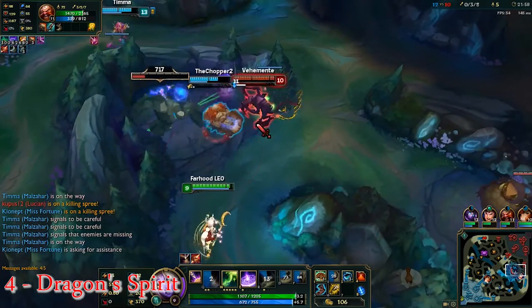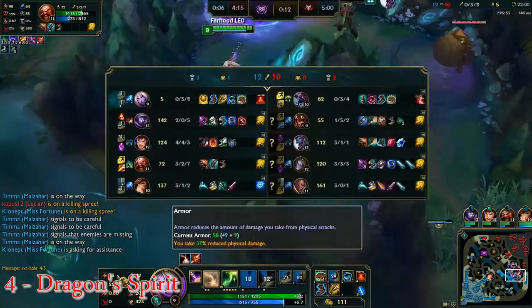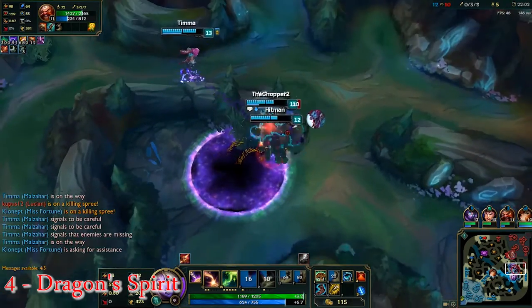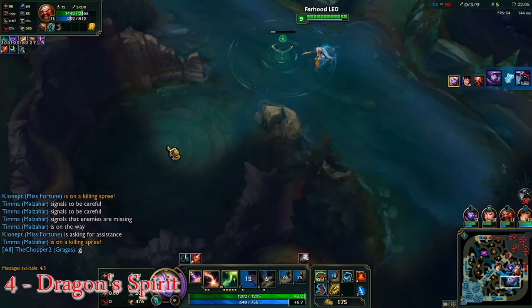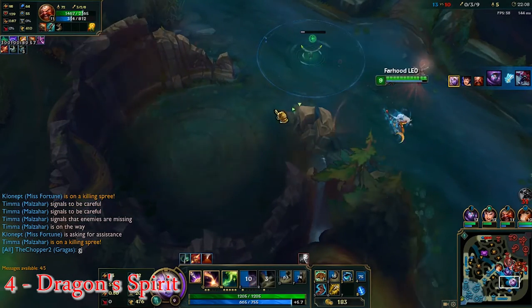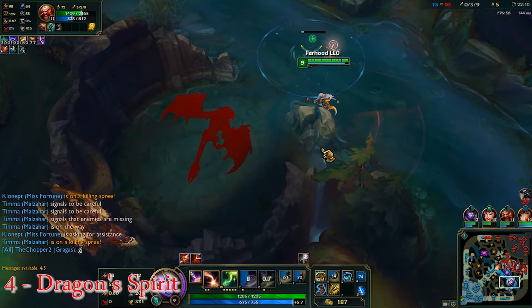Moving to number 4. This one is actually my favorite one on the whole list. If you run Oracle or Sweeping Lens on Dragon Pit, if you don't have any vision of it and a few seconds before it despawns, this is what will happen. As you can see, the dragon is actually outside of the pit,